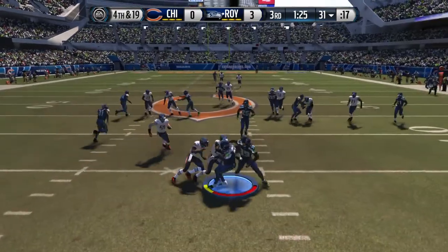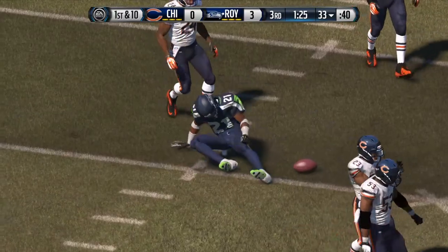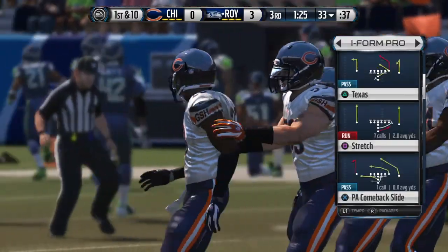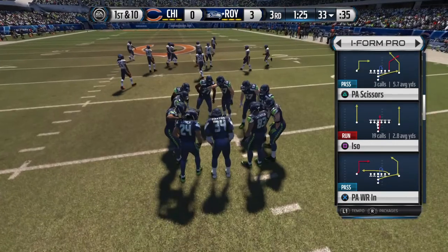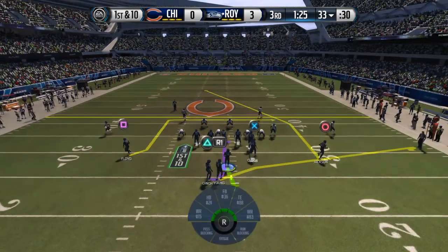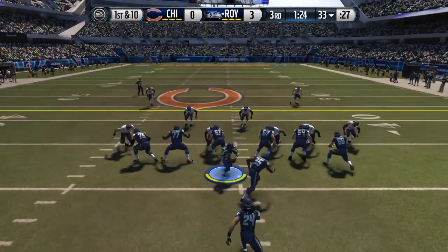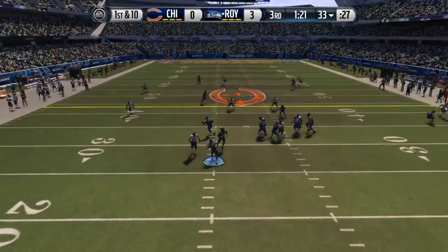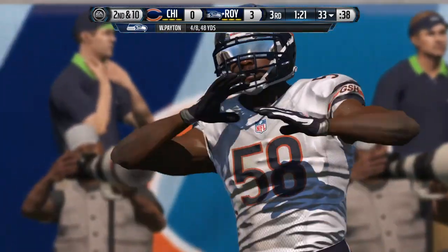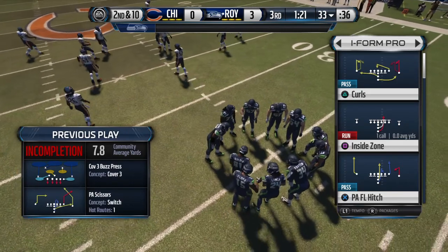He's going to challenge the punt coverage — brought down after a gain of six. The Seahawks are set for their next possession, taking it from the 33. He'll keep it on the play fake, and off the mark on that short throw. The protection is bad — the quarterback didn't have the time. He's off balance and throws the incompletion.